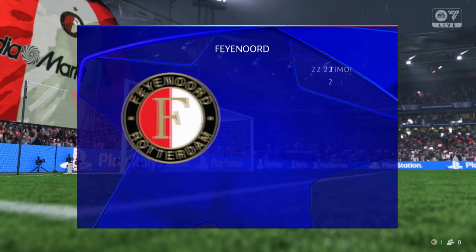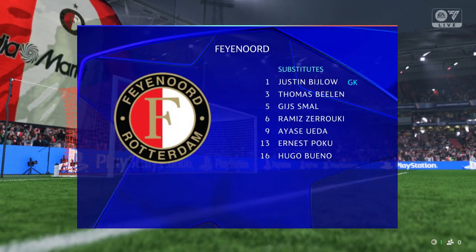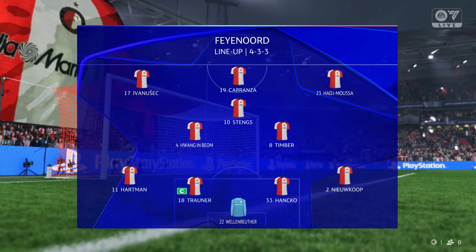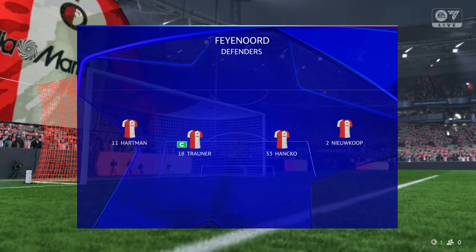Here's the Feyenoord team sheet. They're playing a 4-3-3. The front three are going to need to link up well and make sure the central striker isn't too isolated. If it's on one side, can the other winger come in and be that second centre-forward?